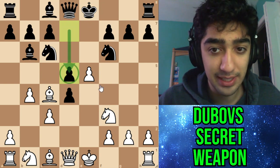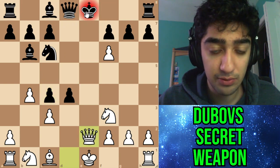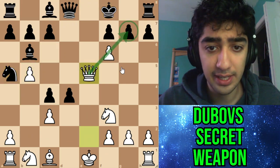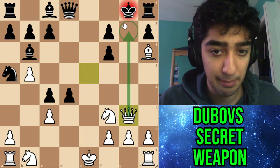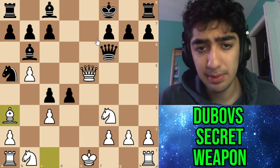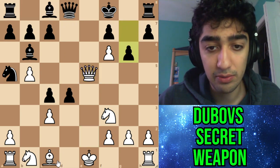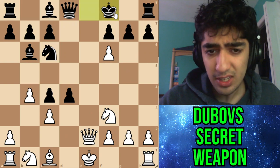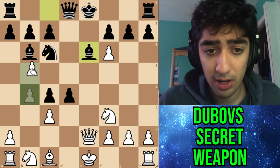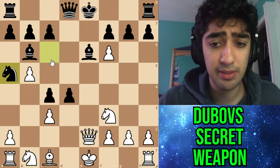Instead black went for d5, which is the more natural move. After d takes, you have to go for queen e2 — the idea is to misplace the king. For example, if they play king f8 you can go b5, knight a5, queen e5 threatening mate, and if they take you have bishop h6 and checkmate. They can't really take the pawn, otherwise they just lose. So everyone will go for bishop e6, and here you go b5 attacking the knight. In the game they played knight a5, which is the most natural move.